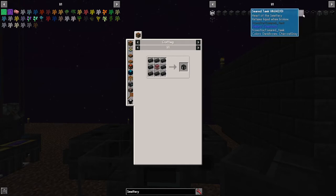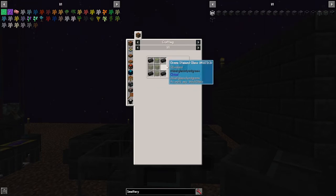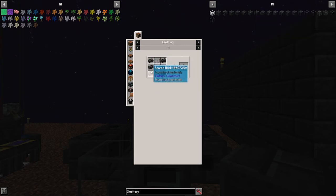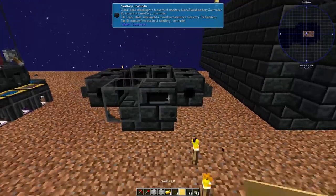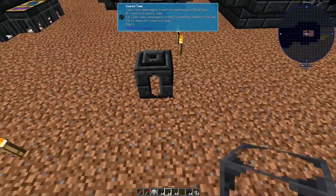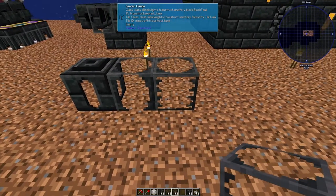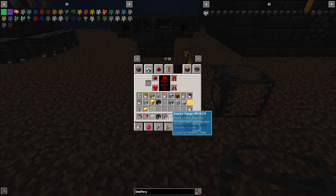There are multiple seared tank variants within the group. You can get the seared gauge, which has more glass and less seared bricks. And then there is the seared window, which is three glass and six seared bricks. They act the same and do the same thing, but they look different. This is what the seared gauge looks like, this is what the seared window looks like, and this is what the seared tank looks like. They all hold the same amount.